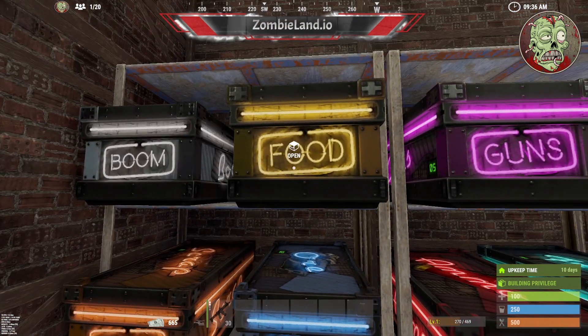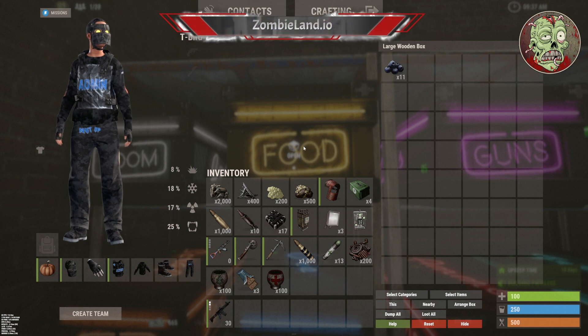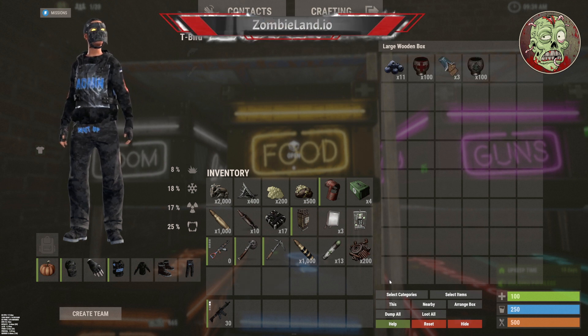If you want to sort to a specific type of box — let's say you just got back from a run and you want to drop your food off — you can go straight into the food box and just hit this button. This will only sort to this box, based on the stuff that's already pre-configured, as you can see right there.